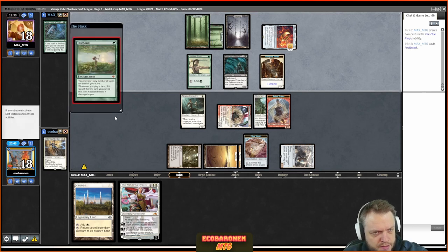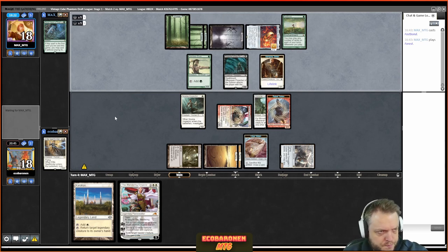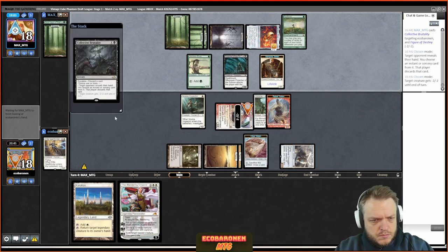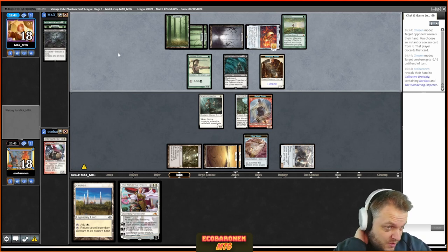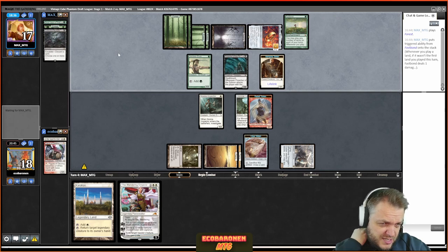There's Fastbond. Once the green deck is up and running I think I'm in bad shape. The One Ring is just the difference here. The opponent casts Brutality — if they discard and look at my hand, yeah — so no targets, they see the Emperor which will take care of the Preacher. Pretty nice situation for the opponent with the life totals equal again. If they attack with Preacher here it's a misplay — they don't, so it's not.